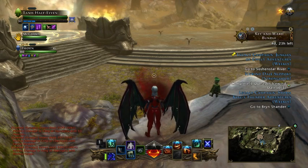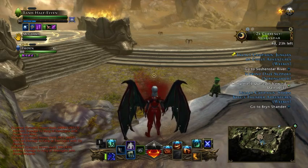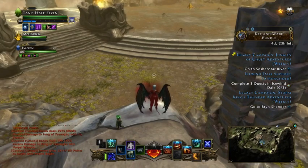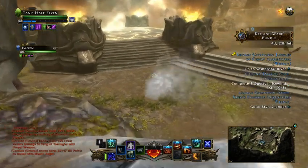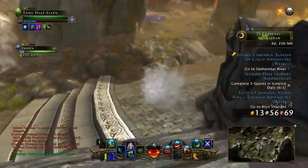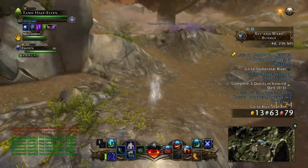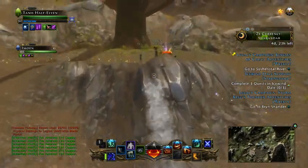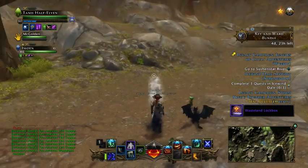I prefer to do gold digger on DPS characters. You can make a very basic loadout. The nice thing with DPS characters is you can do your Shalendar, your Dread Ring, your Wella Dragons, Ice Wingale, with a very minimal build.